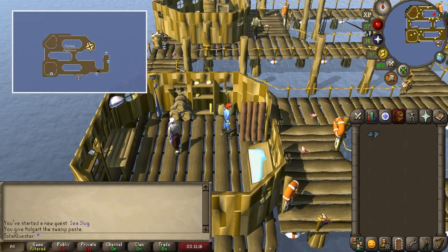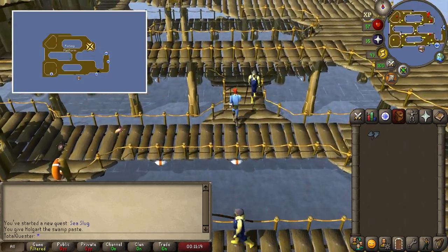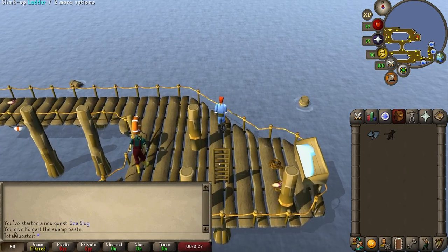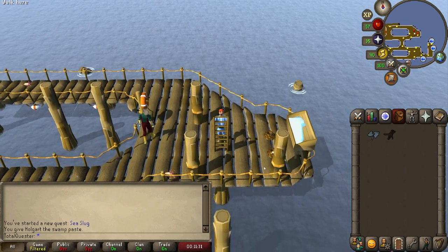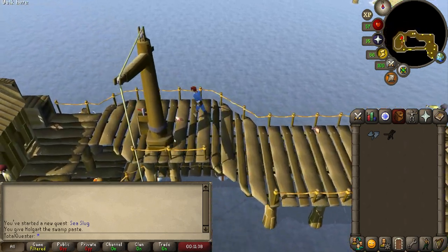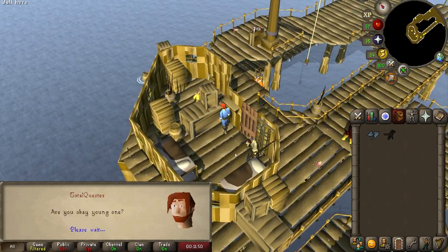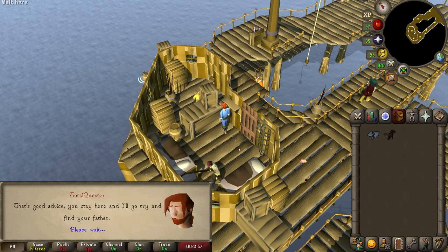Now run to the north eastern corner of the platform where you'll find a ladder. Take a moment to grab the damp sticks nearby and then go up the ladder, before running west and entering the little building. Here you'll find Kenneth hiding out. Talk to him and skip through the chat, whereby you'll agree to search for his father.